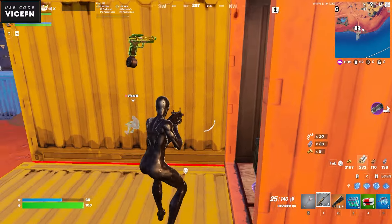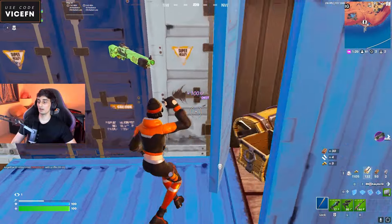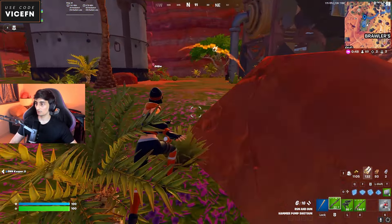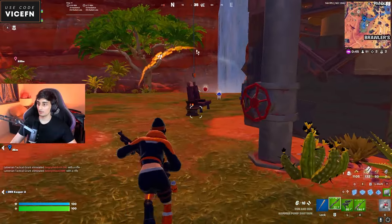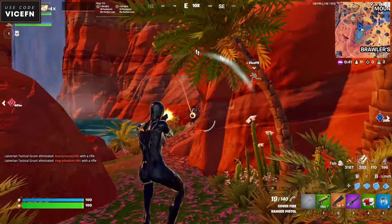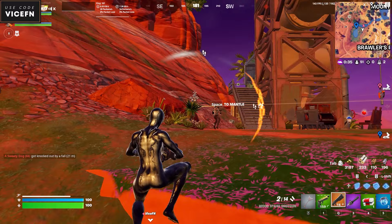I got chainsaw and pistol. I got the Hammer Pump. This AI is fighting here — I'm gonna use the Hammer Pump on one of them, you can use the chainsaw now. I used the Hammer Pump — that's done. There are so many AIs.